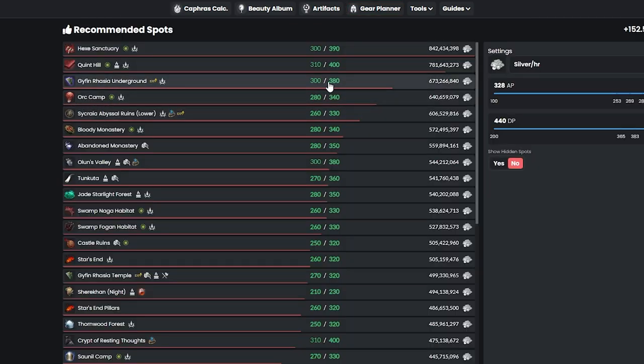Once you have enough DP for Guyfen, you can go there, or go to Sakraya or Bloody if you get bored. But once again, the best location is just grinding at Orc Camp — it's the lowest DP requirement you can have in BDO and still get the most efficient silver out of it.